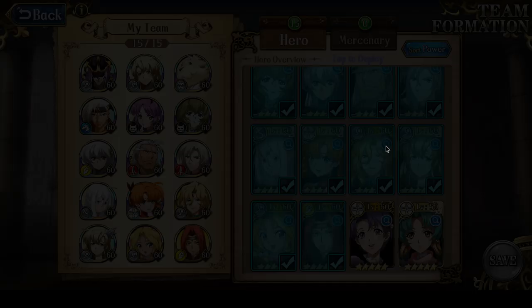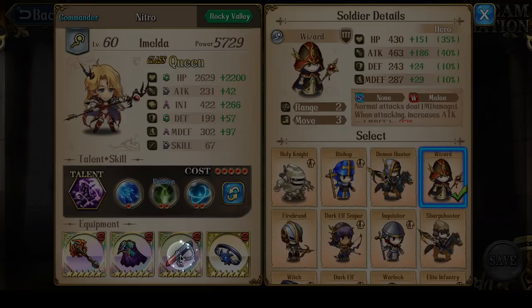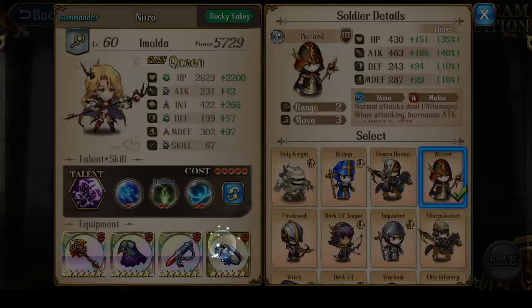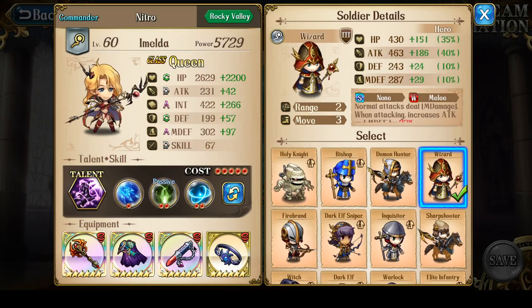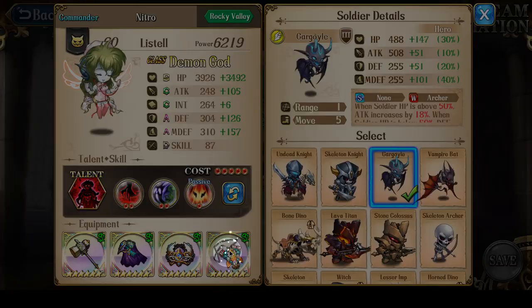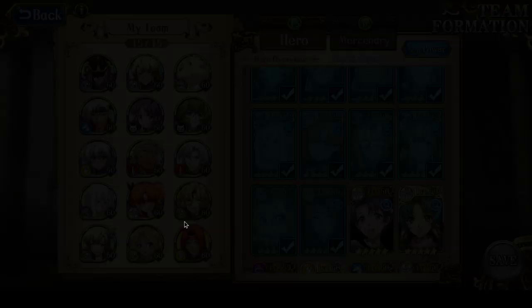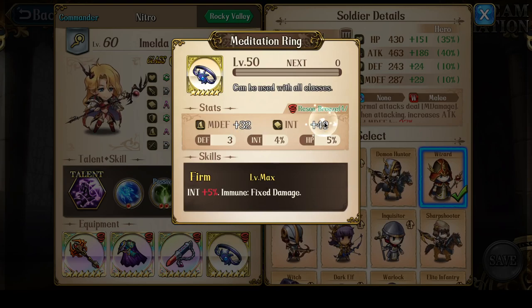After Liana, we move to Imelda. With her gorgeous red exclusive helm, she allows allies within two blocks to be immune to fixed damage. I gave her a Meditation Ring so that she herself is also immune to fixed damage — this is pretty much a forced item. I was accepting that my Imelda would be very vulnerable to getting silenced, but it's something I had to take. Unless you have enough Swordsmith Medals or Bracer Emblems, in which case she can equip one and be immune to both fixed damage and silence — that would be the ideal piece of equipment for Imelda.